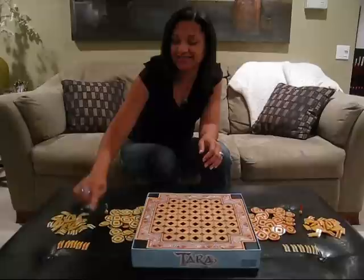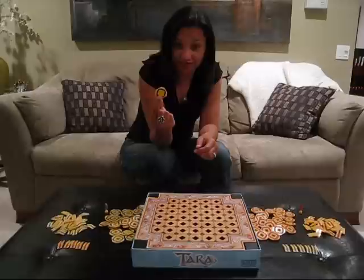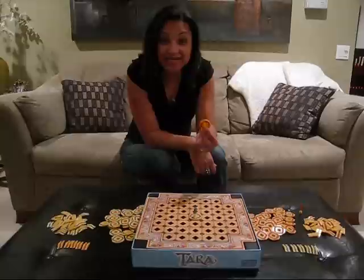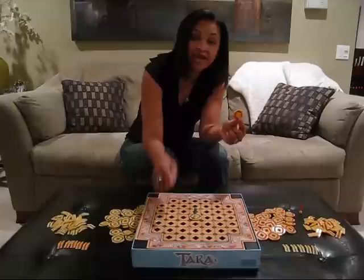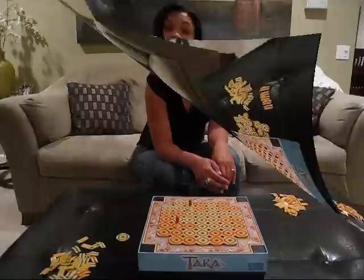Each player starts with 23 ring forts, a king, 35 bridges, and five of your opponent's bridges. The first player takes their ring fort and places it anywhere on the board, then puts their king in the middle to protect it. The next player takes their ring fort and places it anywhere between one or two spaces away from their opponent's king — one, two, or diagonal — anywhere you like within those two spaces from the king. Then you put your king to protect it.